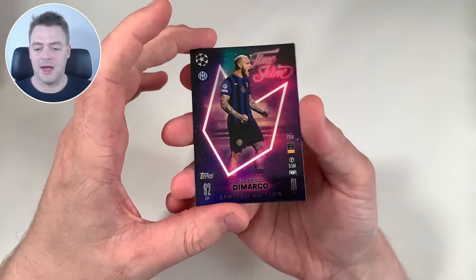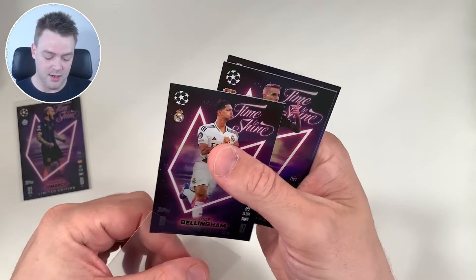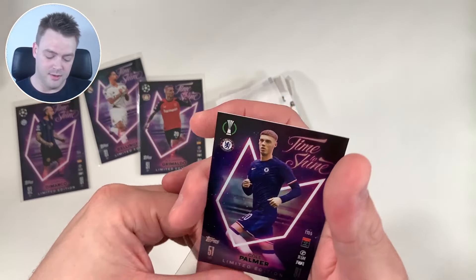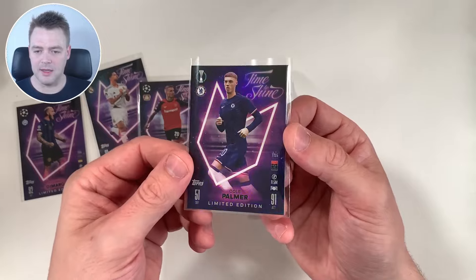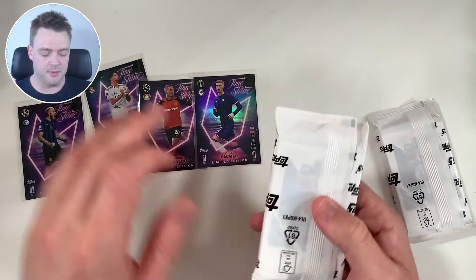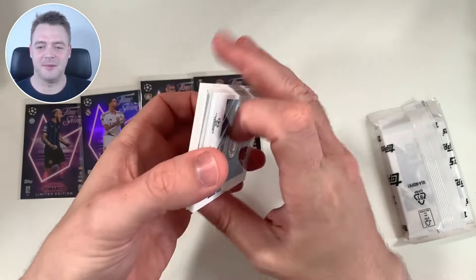We have Time to Shine Federico D'Marco — I like the limited editions — and Jude Bellingham limited edition Time to Shine, Alejandro Grimaldi limited edition, and Cole Palmer. I'm noticing the different colours have different light fixtures; the Erling Haaland ones had a circle. This one is a different shape — I'm trying to search my memory and I can't think of what you call it right now.